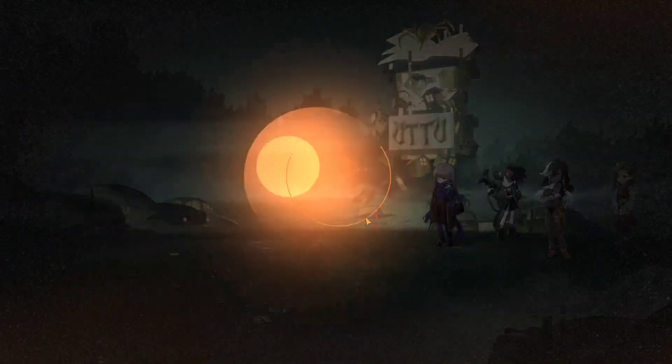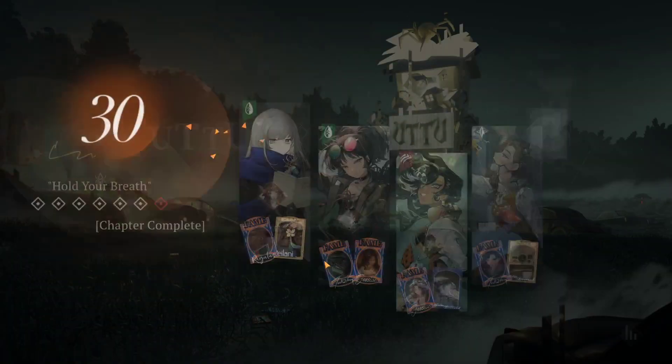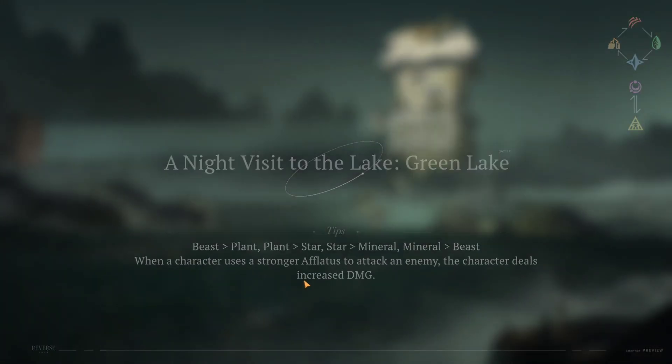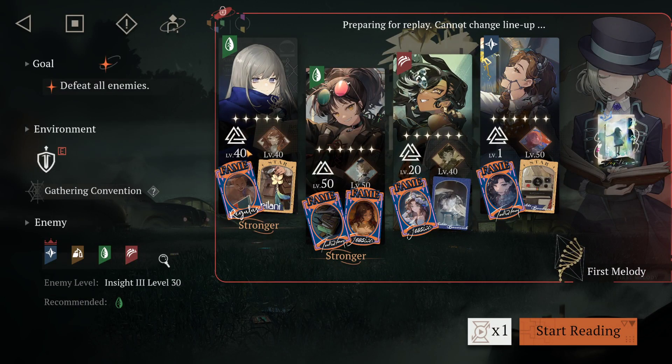That's how you clear it — hopefully it helped a few of you. All my units are replaceable: you just need a single-target DPS, and if you don't have Tooth Fairy, two healers and a support, all of them funneling attack buffs into your main carry — and that would be about it. Thank you guys for watching, see you in the next video, peace.